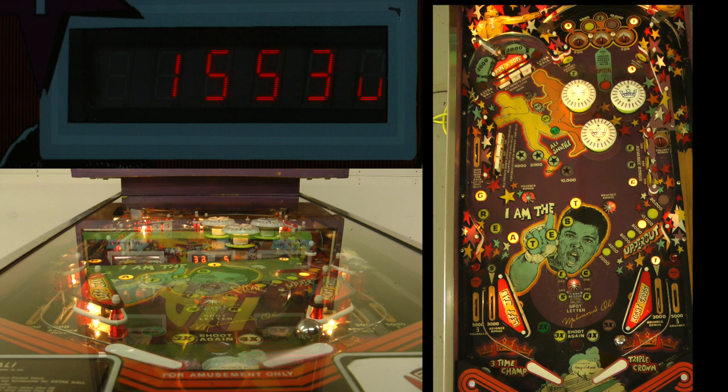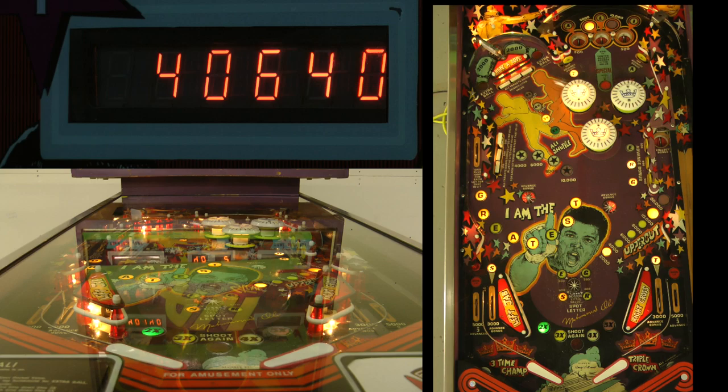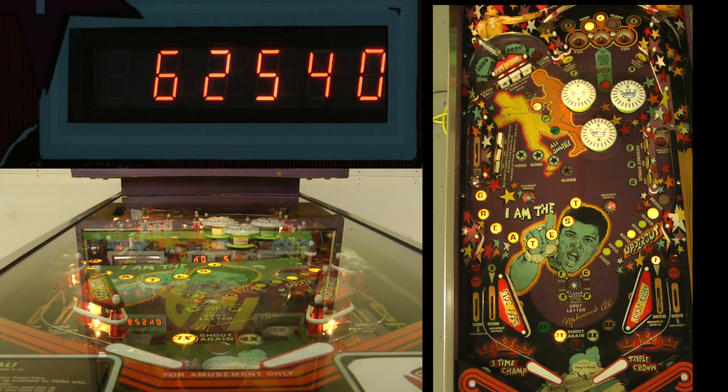Use the flippers to gain control. Get a multiplier, get another multiplier, get bounces up into that. You really should be nudging on those bumpers — get Ali letters, get letters in there. When you kind of let the ball bounce around and do whatever it wants up there, it's going to do bad things. That's where house ball mentality comes from — saying you couldn't have done anything about that.